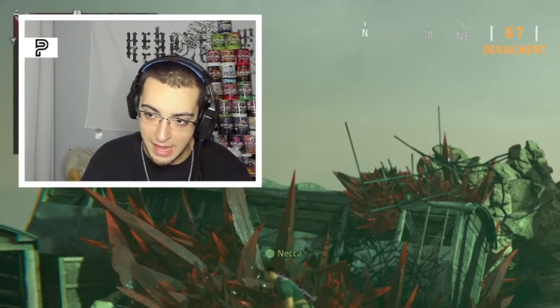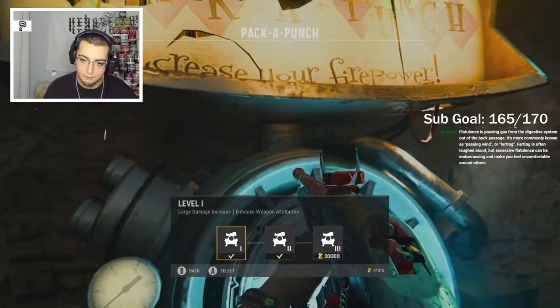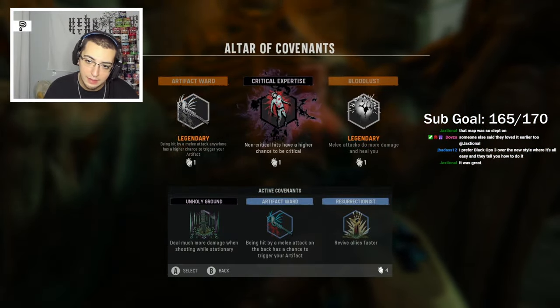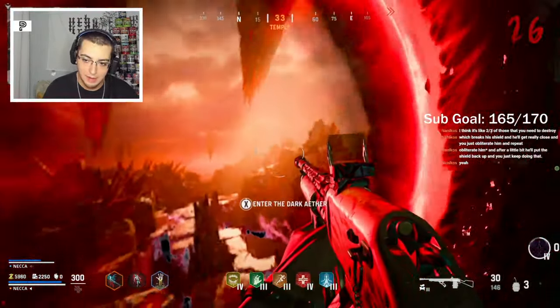They told the student they were gonna give his wife back for completing the trials, but she's actually dead. I'm gonna triple pack because I got 41k and go level up all my perks. I haven't even changed my covenants this game. Boss fight time - entering the dark ether.